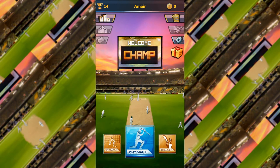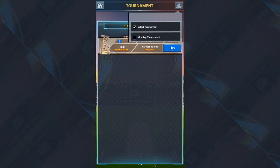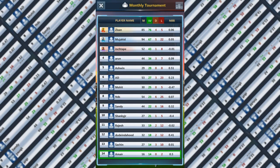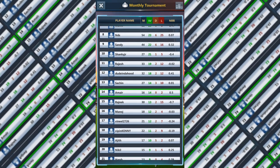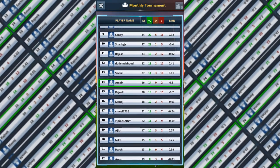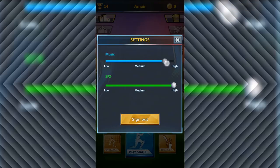Now coming to tournament mode, you can see the play match option. Click on it and you can join any tournament by clicking the play or join button. You can also see your XPs by clicking on the top right. I have been playing the tournament for almost two days. I have played 14 out of 18 matches and I have been ranked 14th in this tournament, which is very exciting. There is also an option for lowering the music and adjusting the SFX volume using the settings option in the game.